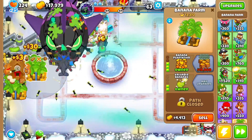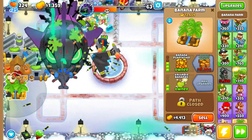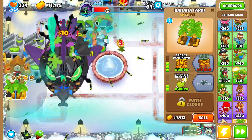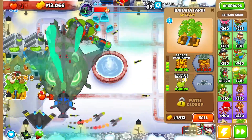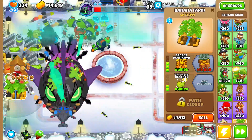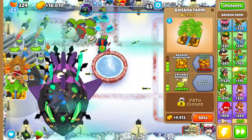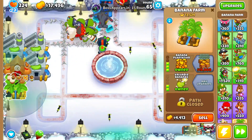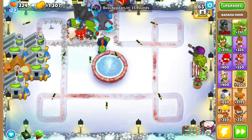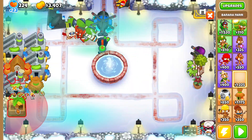This boss does take a little bit of time because it has more skulls than every other boss on easy mode — it wants to continuously summon MOABs. What you want to do now is get a Banana Research Facility, get a Village right here — it should be buffing this village so you can fit a farm right here.